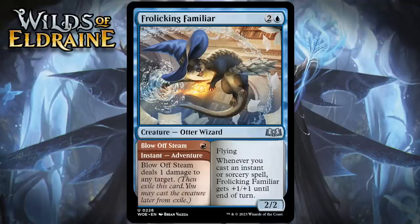Next up, it's Frolicking Familiar, which for two generic and a blue is a 2/2 otter wizard at uncommon. It's got flying. Whenever you cast an instant or sorcery, Frolicking Familiar gets +1/+1 until end of turn, and it has an adventure called Blow Off Steam — a 1 red mana instant that does 1 damage to any target. This looks great. You'll often be able to pick off something small with the adventure, and that means you're talking about a potential 2-for-1, and then you get a 2/2 flyer that can become a real problem as an attacker, especially when you leave your mana up because your opponent has no idea exactly how big the familiar can get. This is a very nice uncommon. I'm giving it a B.